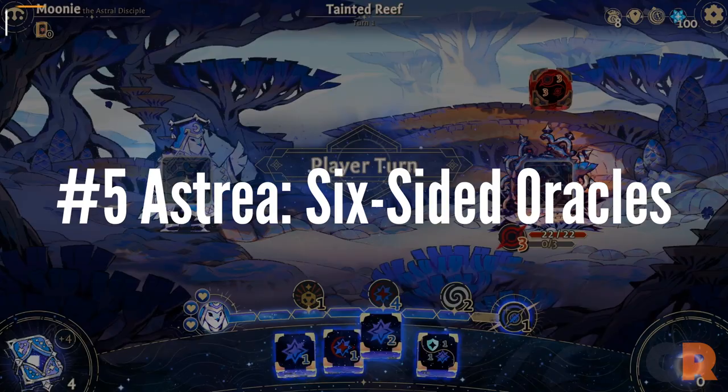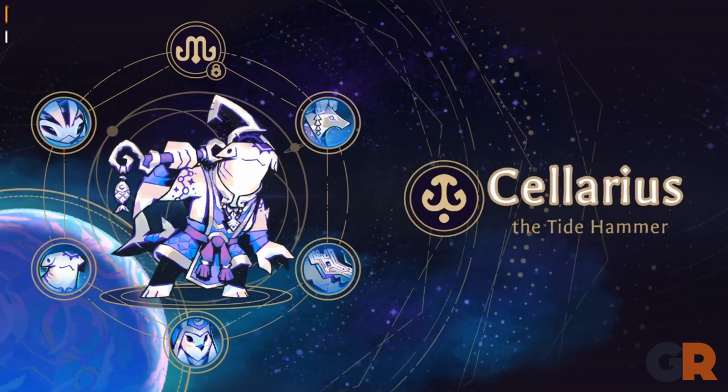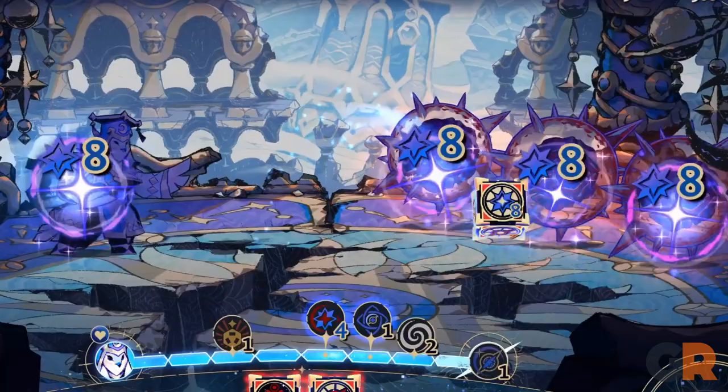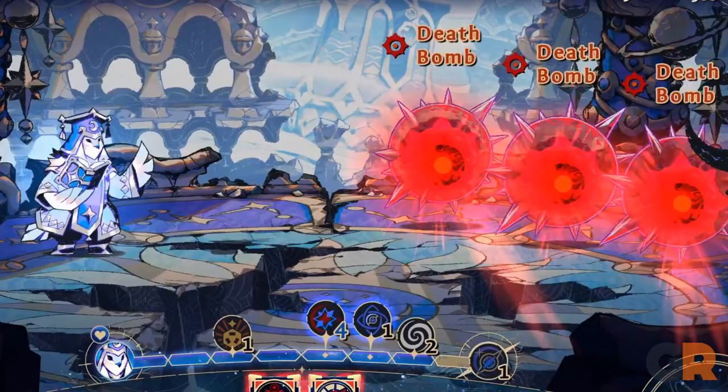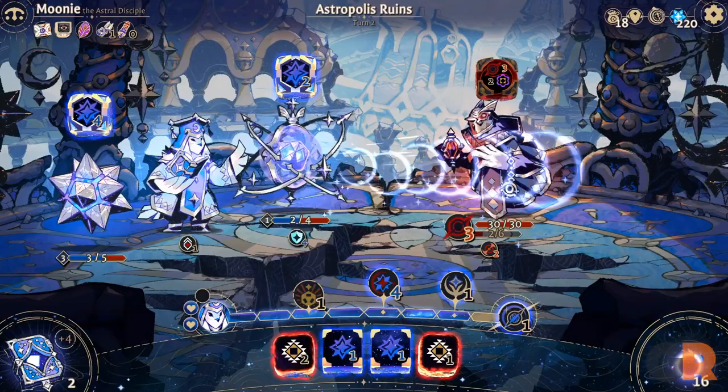Number 5: Astrea: Six Sighted Oracles, which is a fun deck building RPG that utilizes dice instead of traditional cards. Players choose among six playable characters who possess different abilities and innate skills called virtues. Each ability is reflected in different dice which players draw along with enemies during combat, and each side of said dice has a corresponding effect on offense and defense between players and opponents.